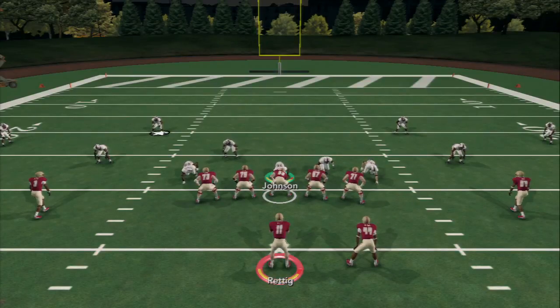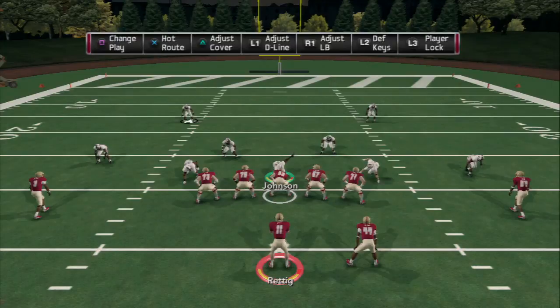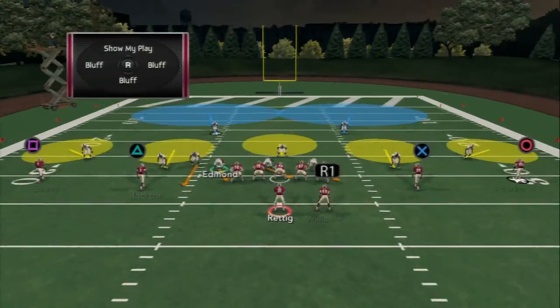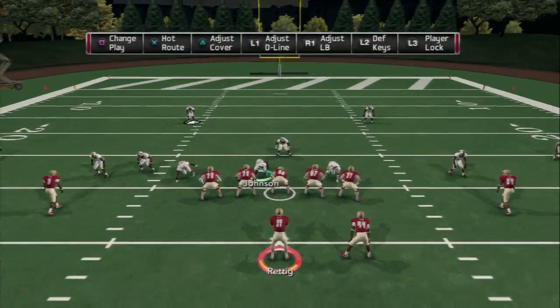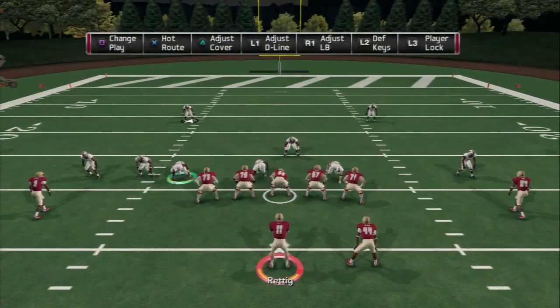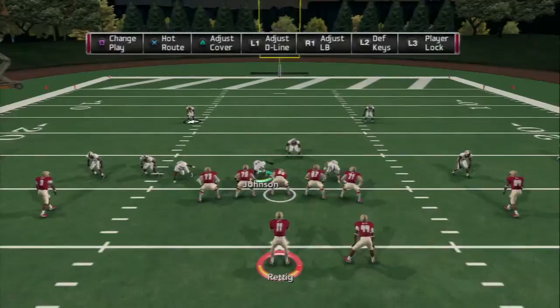Now it's time for cover 2 — a cover 2 zone play as the counterpart to our cover 2 man under. This is the cover 2 sink, by far one of the best zones in the game. Set it up the same: shift and do the same thing. Then re-blitz Edmund. I like to take the middle linebacker and put him in a deep blue zone. Take Johnson and put him in a hook zone, and put Blake's in a quarterback spy. That is the one difference with the cover 2 sink.